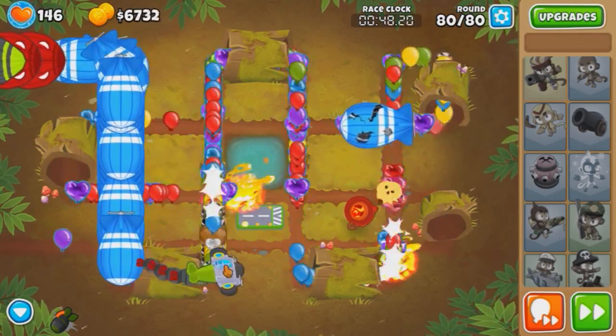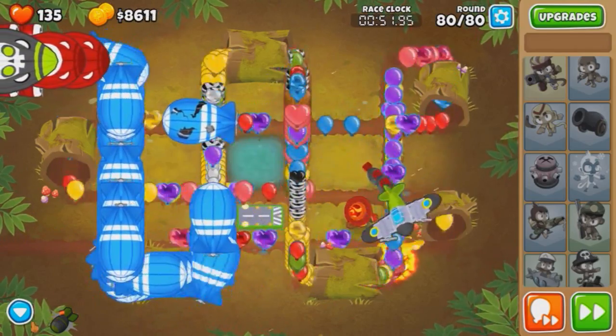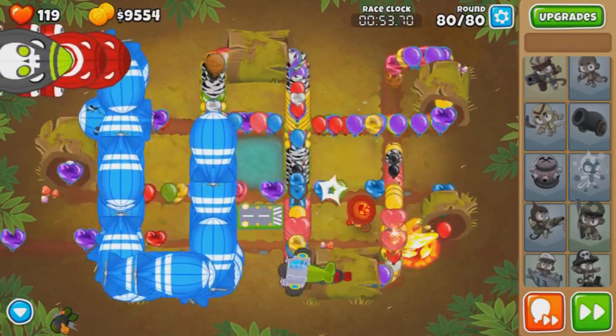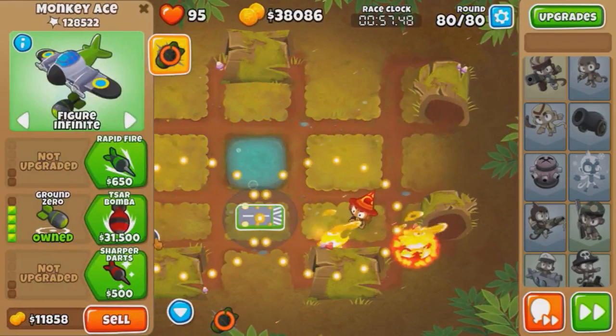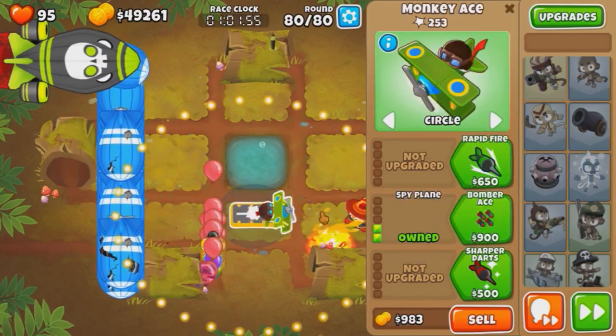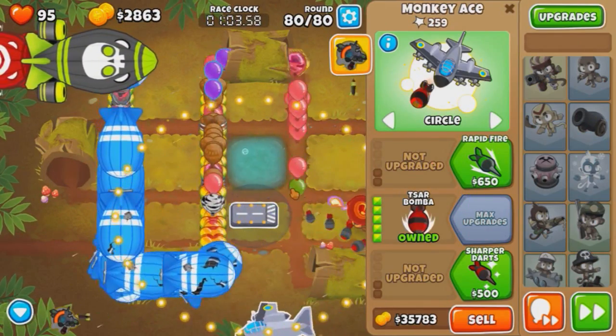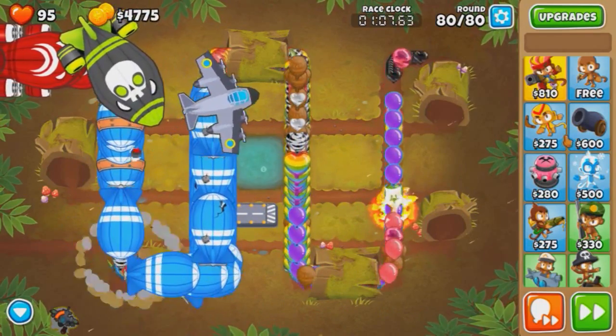Now we just cannot run into a glitch. Please, RNG gods - can we not run into a glitch? So I'm going to use the Ground Zero. The thing is, Logs is really long. Let's wait, drop the bombs. I don't think we are going to run into a glitch. We got a star bomba - that was an accident, I didn't mean to get a star bomba.